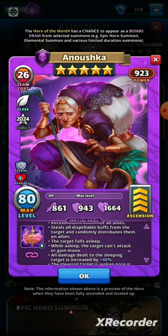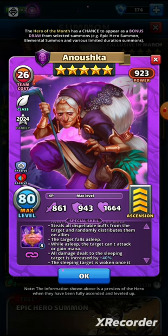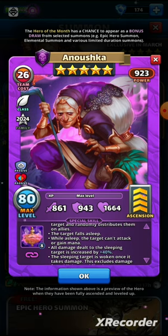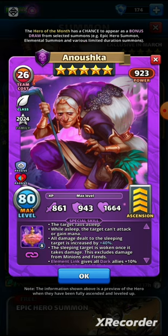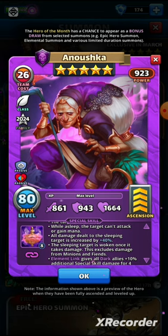This is a pretty terrible hero. The sleeping effect is not done in the right way — you put the target to sleep, but the problem is there's no fixed number of turns. All damage dealt to the sleeping target is increased by 40%, but the target wakes as soon as it receives damage. So any slash attack, tile damage, or any damage that isn't a massive special skill hit means your special is completely useless. This is the same problem we had with Balbar.